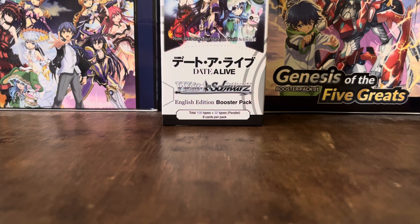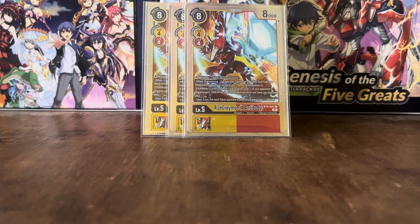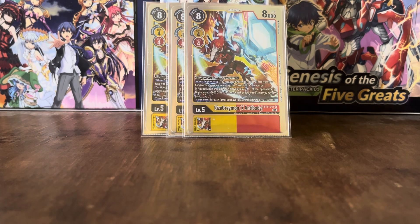We've got 3 copies of the RyzeGreymon X Antibody. This can Digivolve for 1 on top of a RyzeGreymon. When Digivolving, you may play 1 yellow or red Tamer card from your hand without paying its memory cost — and this time, on-play effects do activate. If you have a RyzeGreymon or X Antibody in this Digimon's Digivolution cards, one of your opponent's Digimon gets minus 2k DP for the turn for each yellow or red Tamer you have in play. And your turn, for each Tamer you have in play, this Digimon gets an extra 1,000 DP — which is very cool.